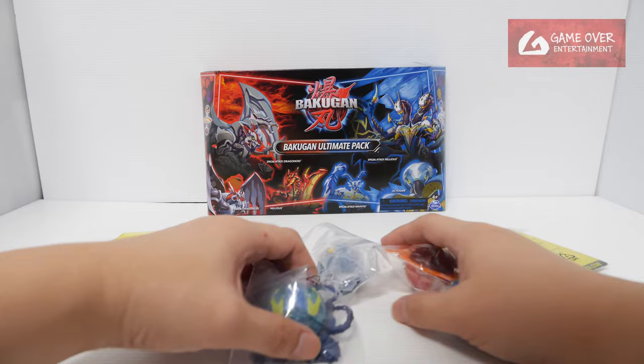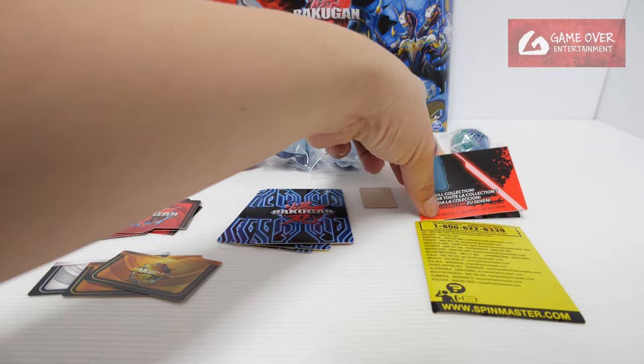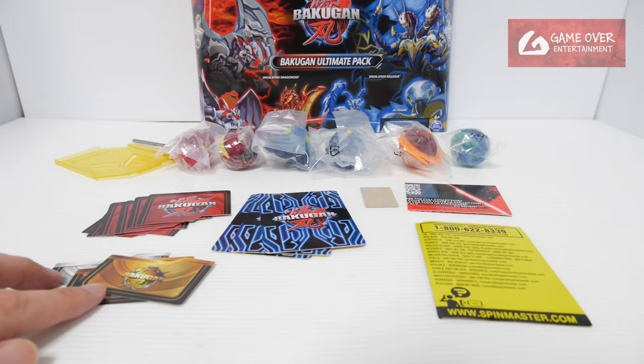So six Bakugan in six packs. Let's take out the cards first and see what's inside. We have our Wave 1 checklist — so I guess it's a Wave 1 pack. The customer care service card, a Roblox code, three gate cards — so there are no roller cards in here, just three gate cards — six character cards and three specialty cards.